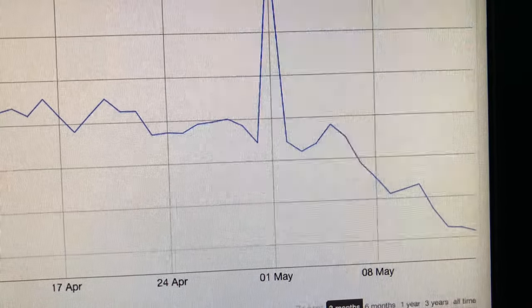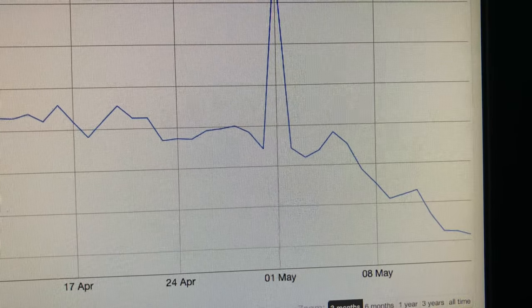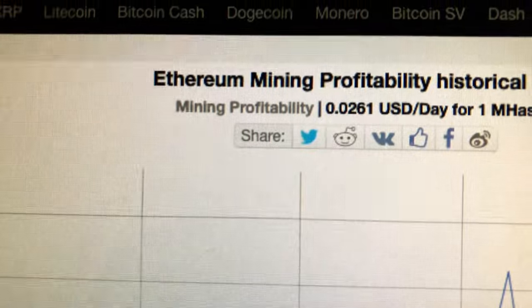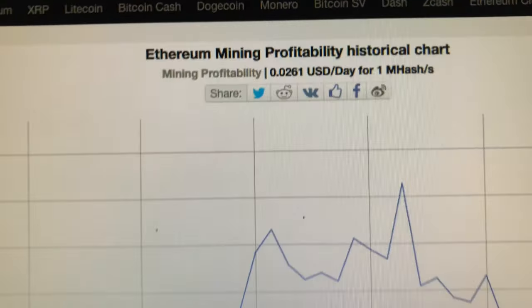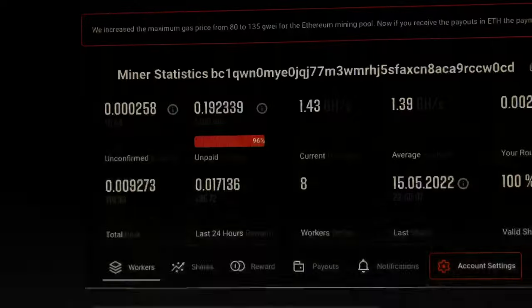It's all for entertainment — don't even pay attention. Anyway, this is the ETHAS mining profitability graph. It's way down, a two-year low, at 0.02 USD a day per one mega hash — the lowest it's been since October 2020.